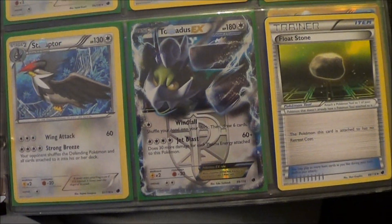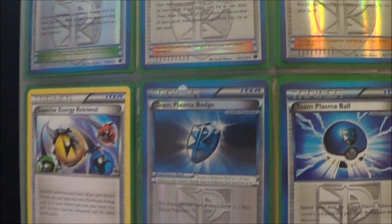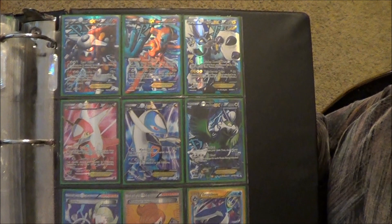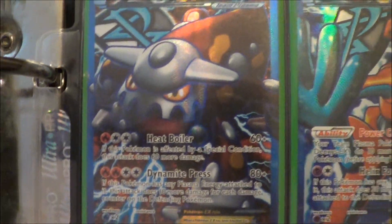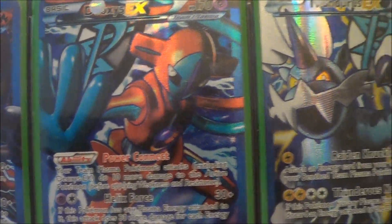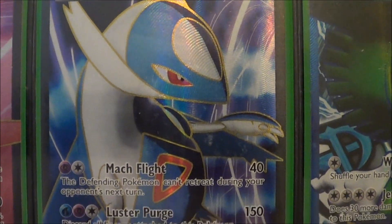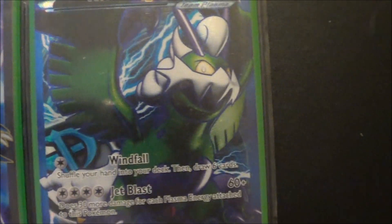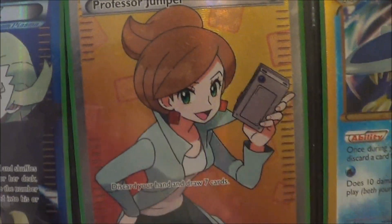The holo Keldeo, which is the first holo trainer we've had in a while, the two Ace Specs, and a beautiful page of shiny stuff — Heatran EX, Deoxys EX, Thundurus EX. My favorite card of the set, the beautiful full art Keldeo EX, Keldeo's full art EX, Tornadus EX, Keldeo full art, and Professor Juniper full art.